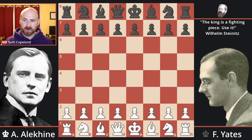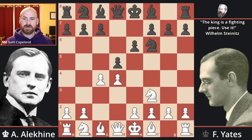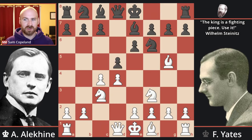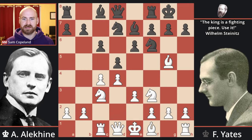Alekhine opens the game with pawn to d4. Although a great attacking player, he did prefer to build up his attacks with the d4 move in many cases. We get knight f6, c4, pawn to e6, knight f3, d5 — so we've gone into a Queen's Gambit Declined by transposition. Knight c3, bishop e7, bishop g5, castles, e3, knight b to d7, rook c1, pawn c6, queen c2.